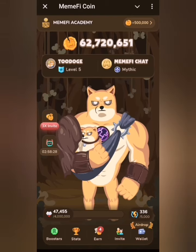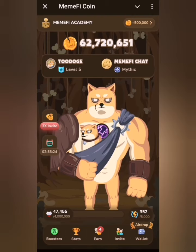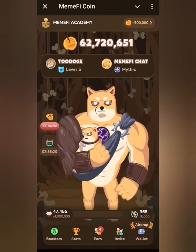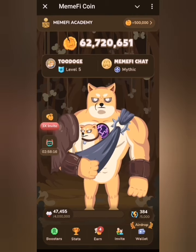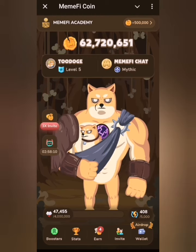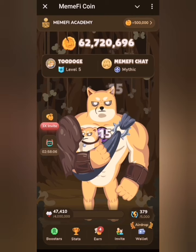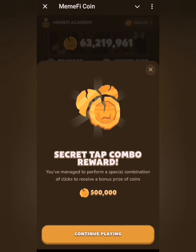Welcome to today's Memphi daily combo. The combo for today is the same as yesterday, which is one, two, three, four — that is head, chest, stomach, leg. So without wasting your time, let's begin. One is head, so: head, chest, stomach, leg. As you can see on screen, we have our rewards for today.